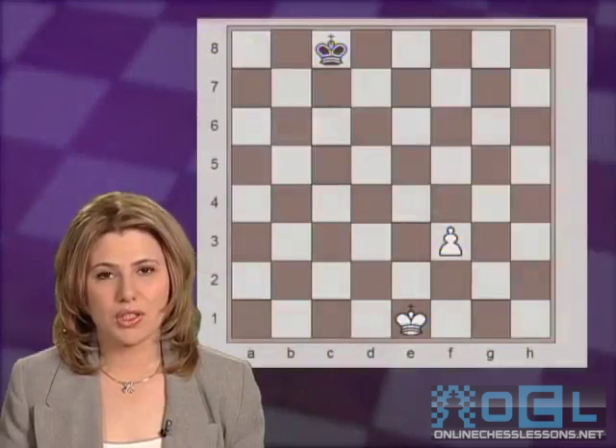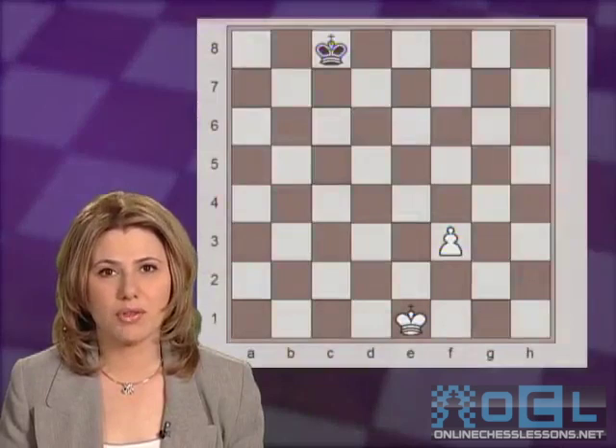First, we will start with pawn endgames, as they are the basis of all other endgames. In our very first position, white has an extra pawn, but they have to be extremely careful right on the first move.